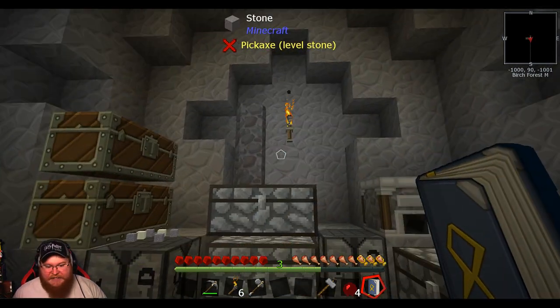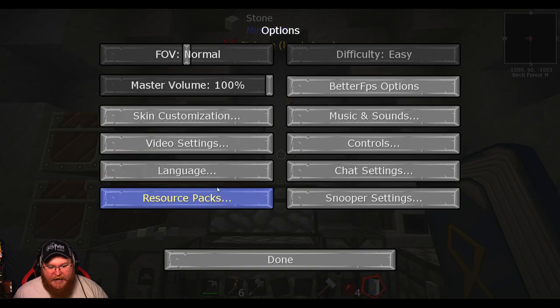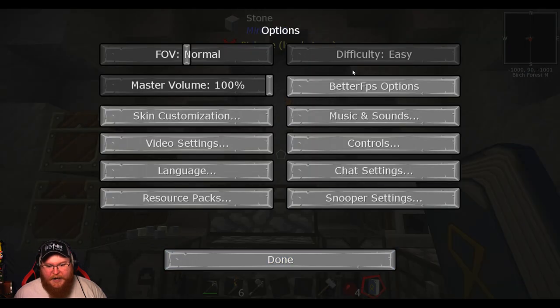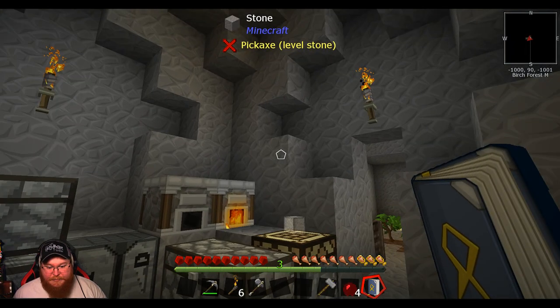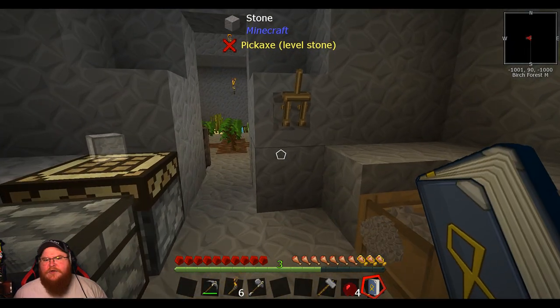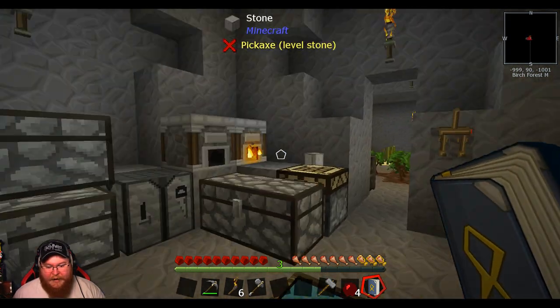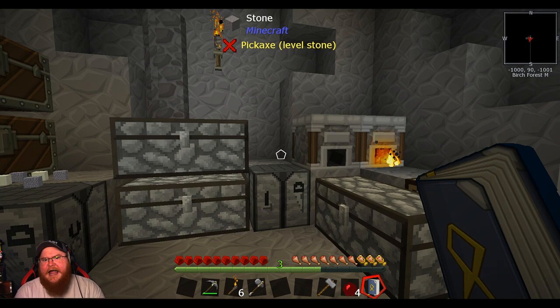As you can see, the texture pack is different. I am using a pretty neat resource pack — the Pure D Craft 256 resource pack. It's really, really beautiful. I tried to do the 512 pack, but it just didn't work with what I was doing. I might need to add more RAM to allow it to run better.